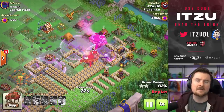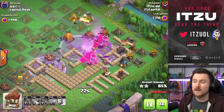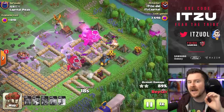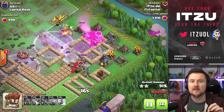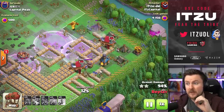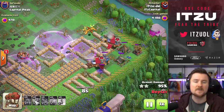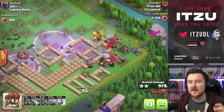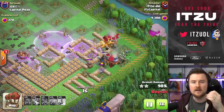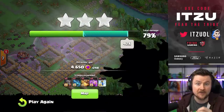Some people might say the balorams are going to trigger the traps anyway — not really. You can set up walls, as this base is showcasing so well, to really manipulate how balorams are pathing. Because the balorams are so predictable, you can make sure that log traps and giant bombs are all going to hit the super wizards and hog riders. So the graveyard spell would be way weaker if it couldn't trigger the traps.